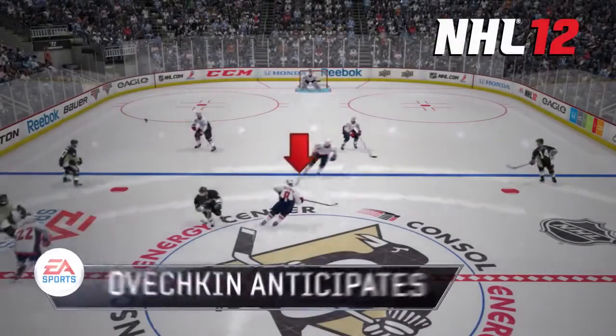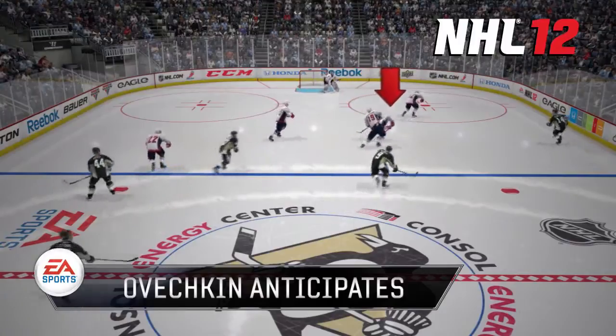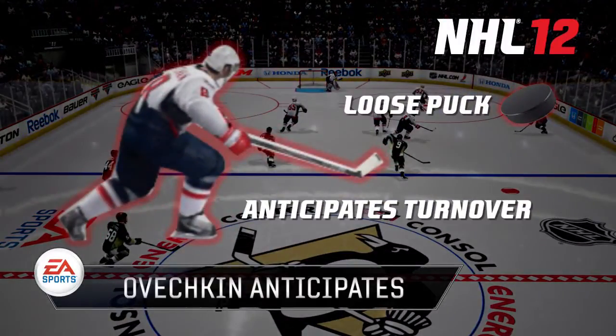In NHL 12, you can see that Ovechkin recognizes that his teammate is going to retrieve the puck first. He's already transitioning to an offensive state and he's expecting a pass to put himself in a great position.